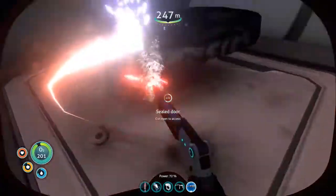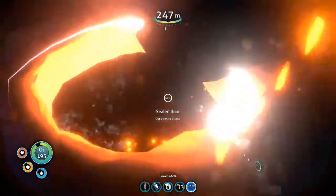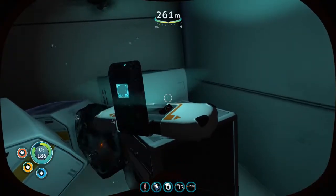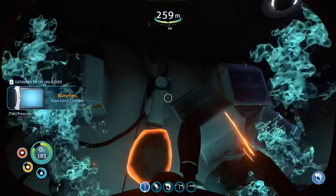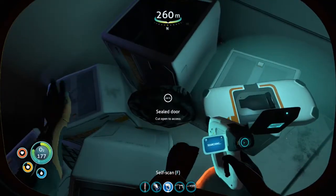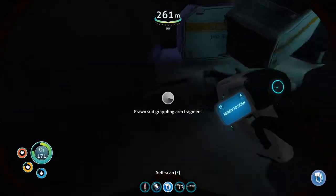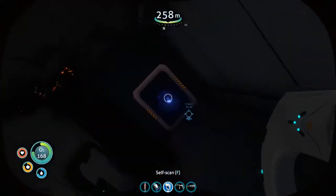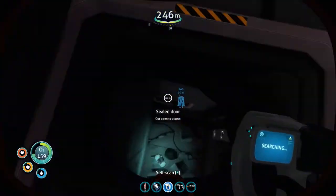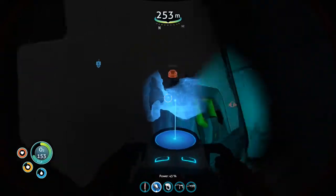Those warper sounds are so ominous, so scary. Another data box — something new. It's a blueprint for the repulsion cannon... actually it's a grapple arm, which we already have. That was kind of disappointing — I was expecting a lot more. Is there really nothing else? Let's go outside and look around, maybe there's another entrance somewhere.